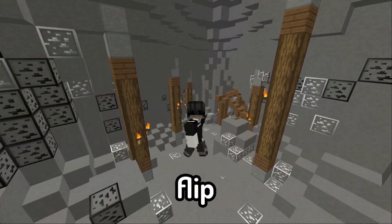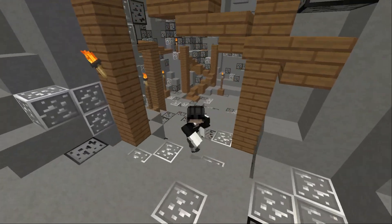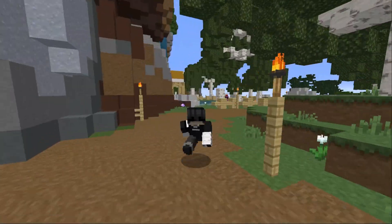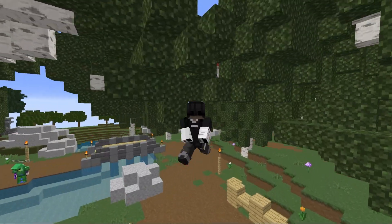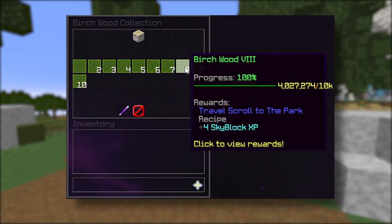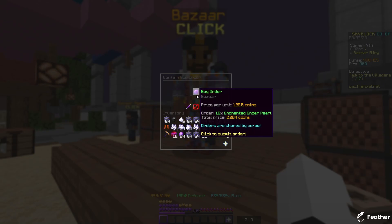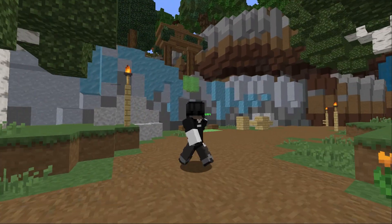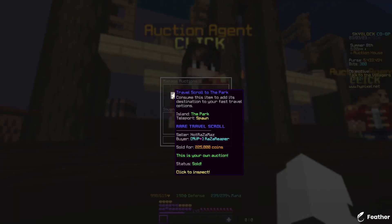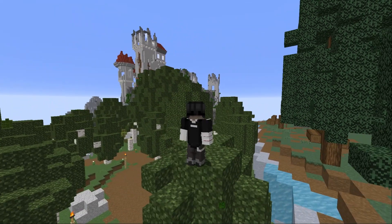This isn't the only travel scroll you can flip — there are other travel scroll crafts that are really good right now, one of them being the Travel Scroll to the Park. If you're looking for some quick money, the Travel Scroll to the Park is the way to go, as it sells well and is surprisingly the most commonly bought travel scroll in the whole game. The recipe is unlocked at Birch Collection 10 and requires 128 enchanted birch wood and 16 enchanted ender pearls to craft, costing a total of 105,000 coins. This travel scroll sells for 220,000 coins on the auction house, making a nice 120,000 coins profit per scroll.